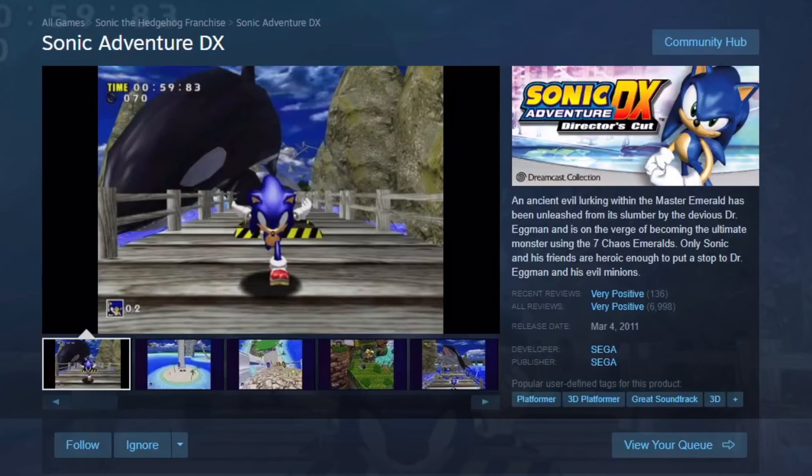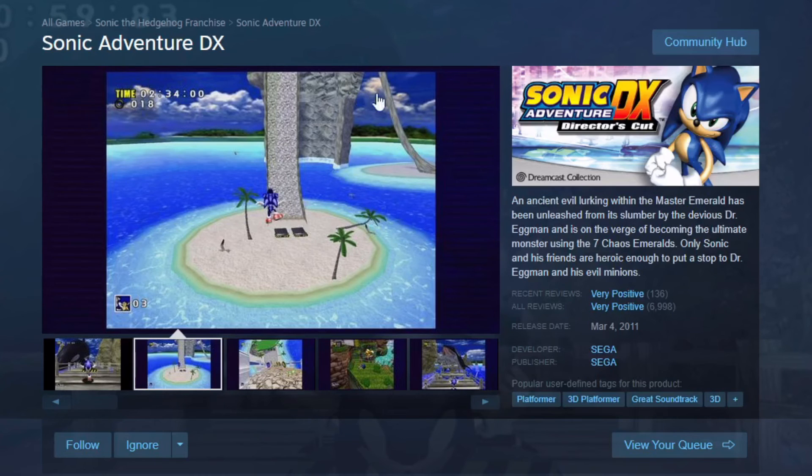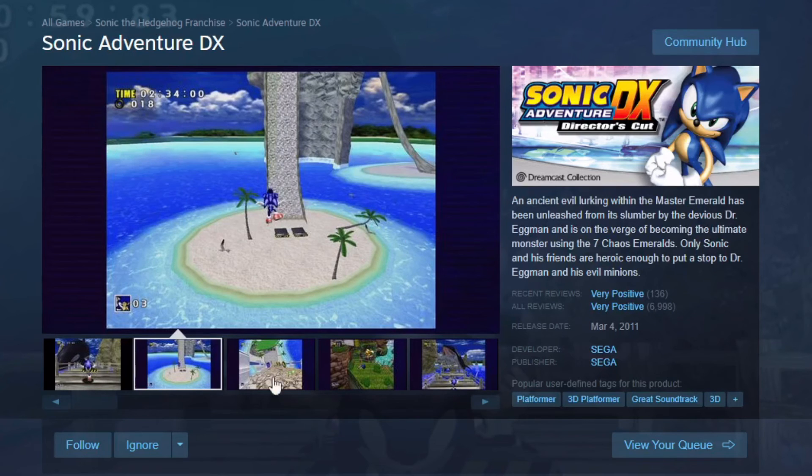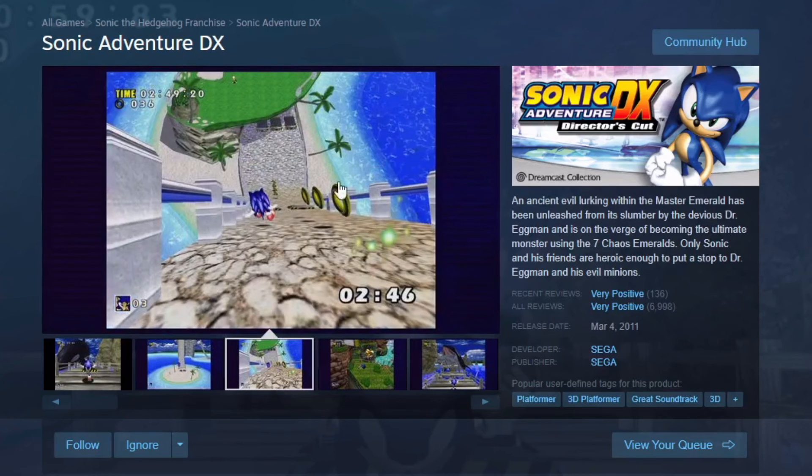Before we get to playing the game, I want to point out how the basic Sonic Adventure DX looks. Basically, it's like this, where it's letterboxed and you've got these blue line bars. Maybe there's an option for black, but when I played it originally, it had these blue bars on the side, and it's like 4x3.